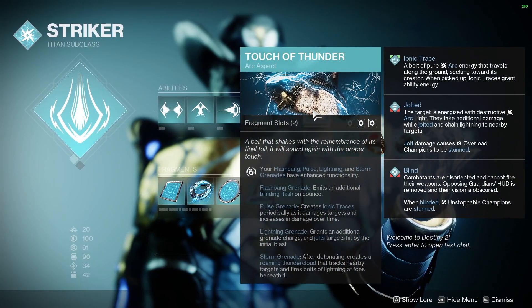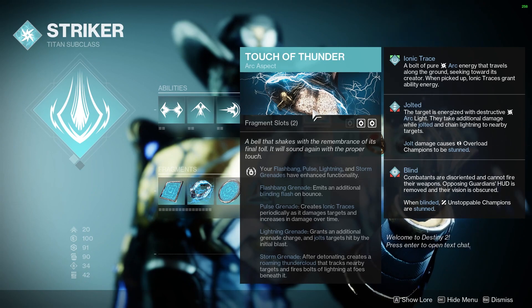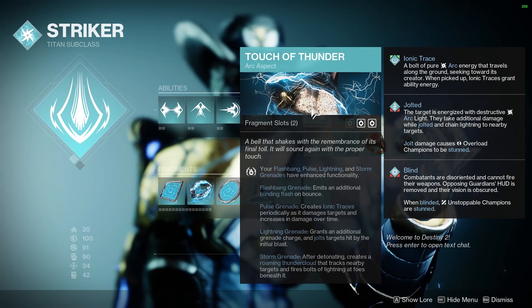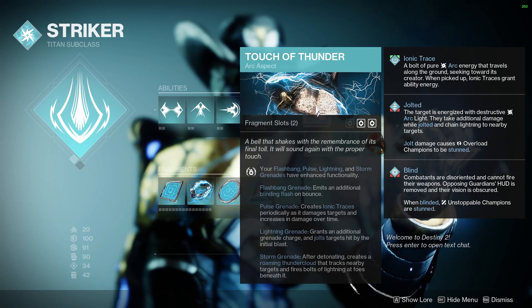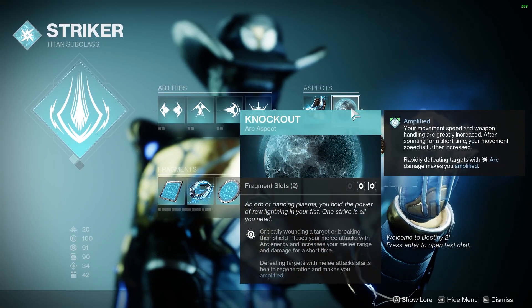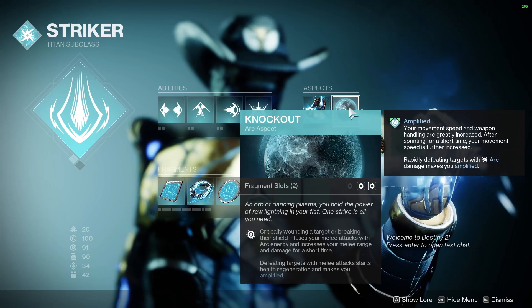On to the aspects: Touch of Thunder is going to make our Storm Grenades create a roaming Thundercloud that tracks nearby enemies, and Pulse Grenades are going to start creating Ionic Traces. Knockout is going to let us heal our health on melee kill.